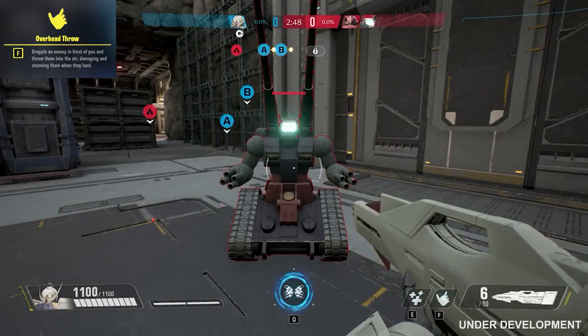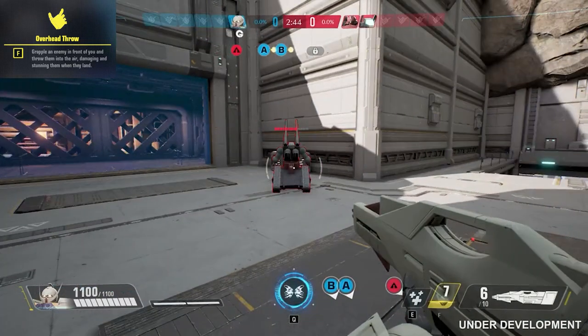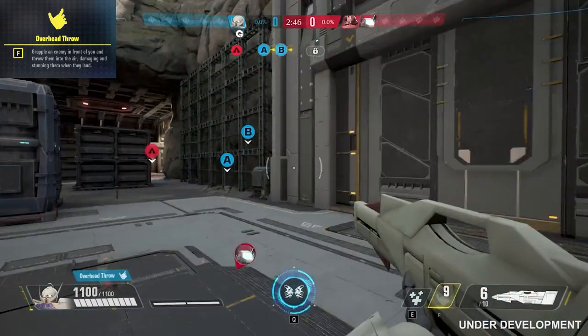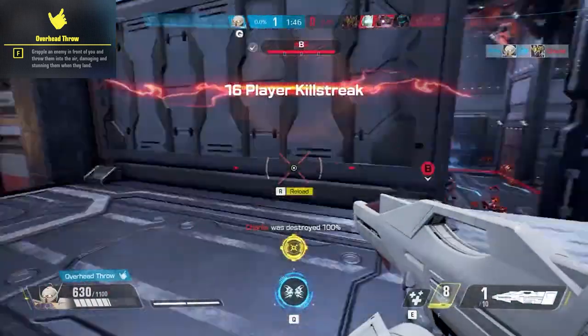Turn A Gundam's F ability is Overhead Throw. Grapple an enemy and throw them to damage and stun them. This 9 second cooldown initiates a small dash that ends with a long grab animation. If an enemy is caught in this animation, it breaks through any enemy's shields, deals 400 damage, and then throws them behind you to stun them. Grab enemies that aggressively push onto you, but be careful not to miss, as missing locks you into a long animation where you are completely vulnerable.